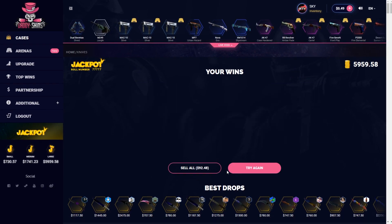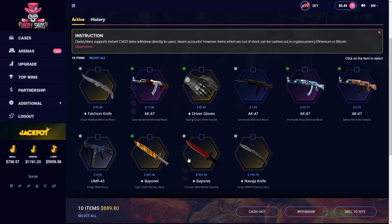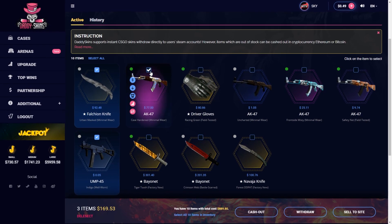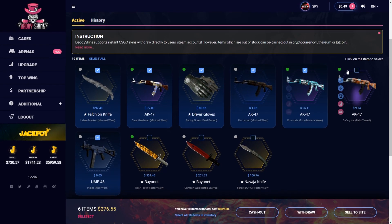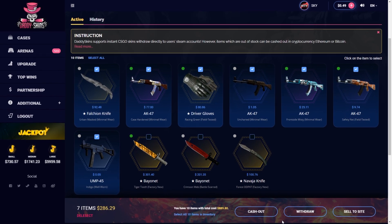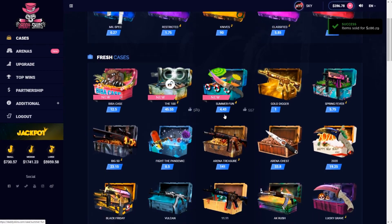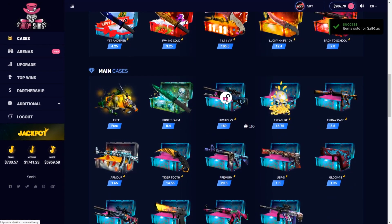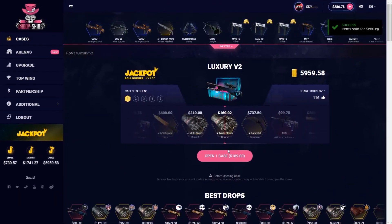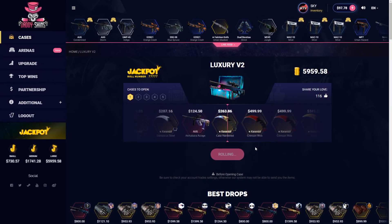$92 back - we've not lost money, I'm happy about that. Let's just see how much we have got here. We do have altogether $286, which is not in profit. I'm going to actually sell those and open the Luxury V2 case for $189 - I believe that's the most expensive case on the site. Let's just go with one of those for a nice upgrade, which is possible.